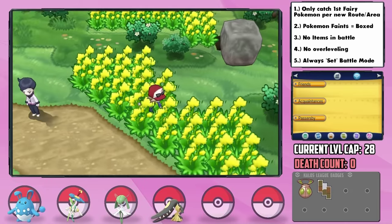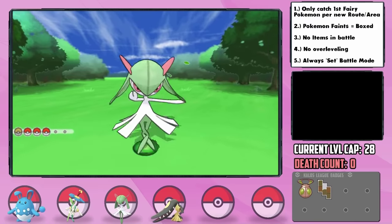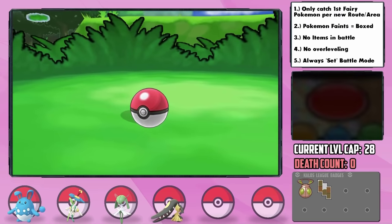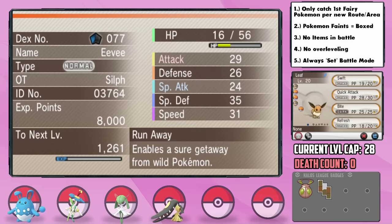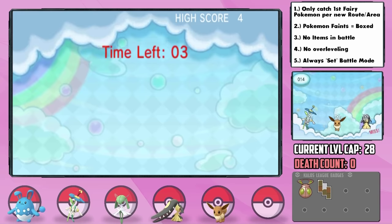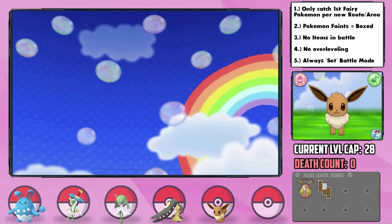Now we have two possible encounters here — Snubbull and Eevee. I was kind of hoping for Snubbull as I do love Granbull a lot, but it ends up being Eevee, which I'm also fine with as I don't think I've used a Sylveon before. Since it's not Fairy-type yet, we won't be able to use it in battle until it evolves, but I catch it and nickname it Leaf. Its nature is Adamant — plus Attack and minus Special Attack. I spent forever playing with Eevee in Pokémon-Amie to raise its affection, which is the method through which it evolves into Sylveon, in addition to having a Fairy-type move, so we'll have to wait a bit.